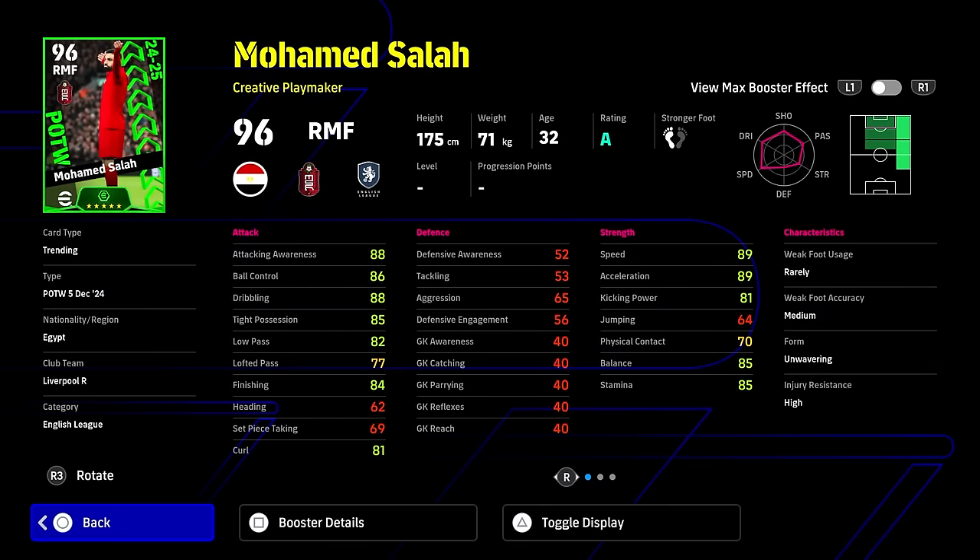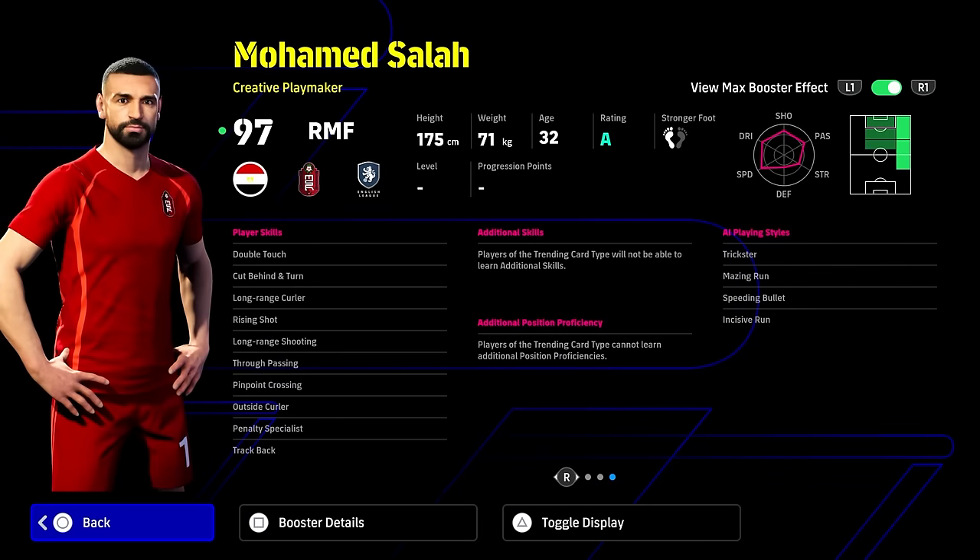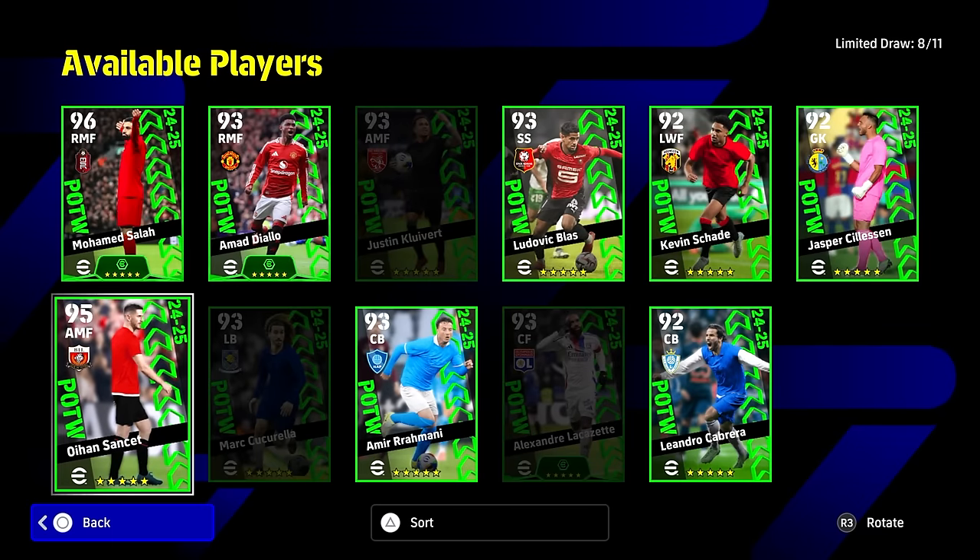Too many versions of Salah have been out. The blitz-curler version of Salah at the moment is just so good - an absolute disaster of a card for opponents. He's just unbelievable. He's got his new trim in the game as well, looking fresh straight out of the barbers. He's got his dribbling, tight possession, curl, speed, acceleration, kicking power, balance, stamina, attacking awareness - all over the thresholds of where you need him to be. Absolutely perfectly balanced stat-wise, and he's handling like a dream so far.